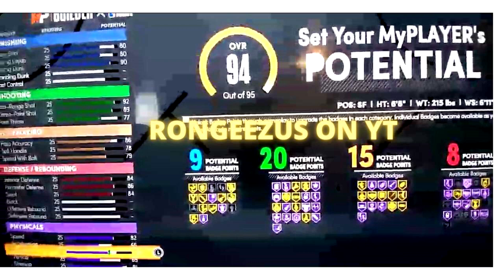The playmaking isn't too bad either — you get a 78 ball handle with a 79 speed with ball. That's not quite enough for pro dribble moves, but you can definitely create your shot with that and be crafty with it. And it has an 86 pass accuracy, which is always good.